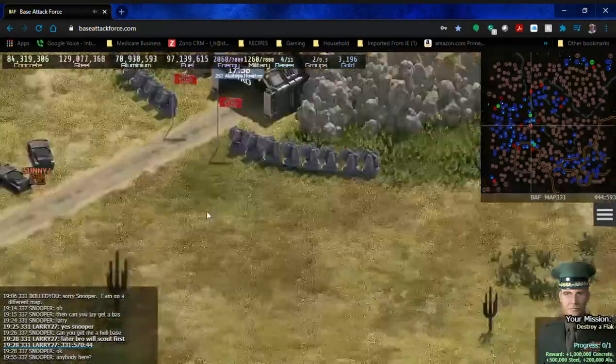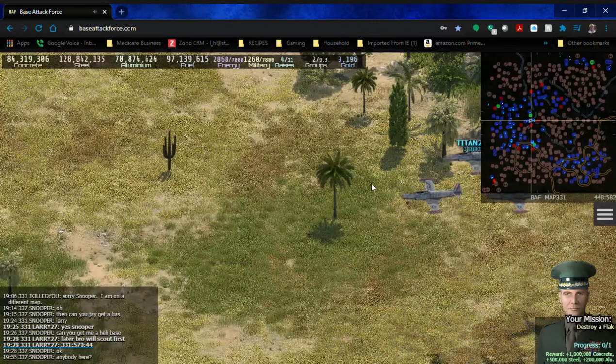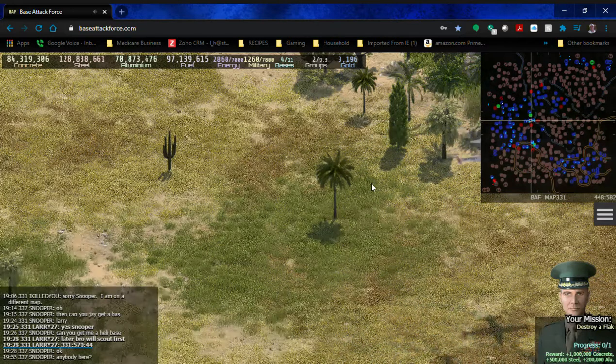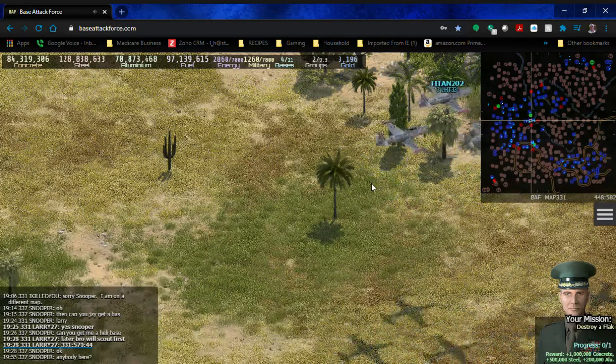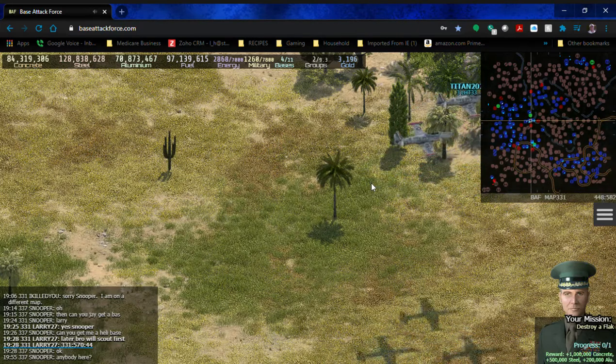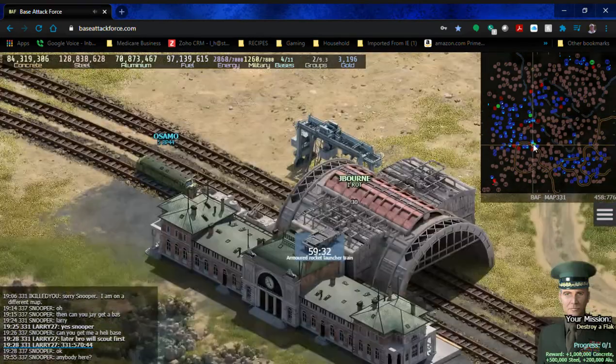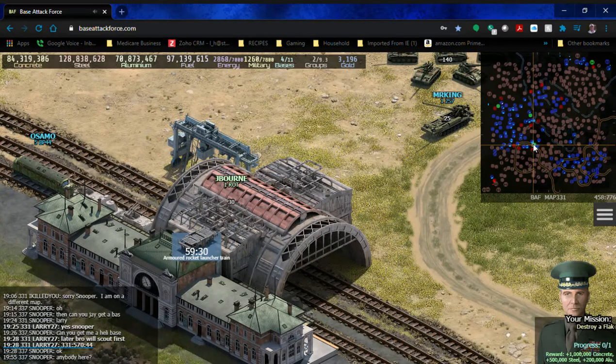On the map you'll see blue dots for allies, green dots for me, and red or brown dots for enemy bases. The goal here was to make sure you understand how train bases work. I always strongly recommend putting in repair cranes at train bases to repair your trains and the troops that gather around them.